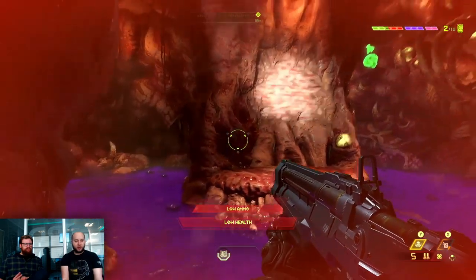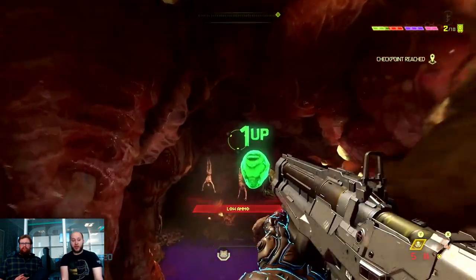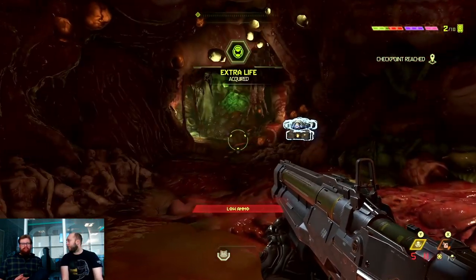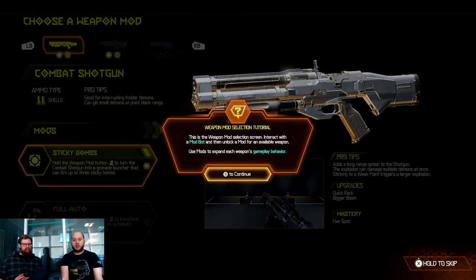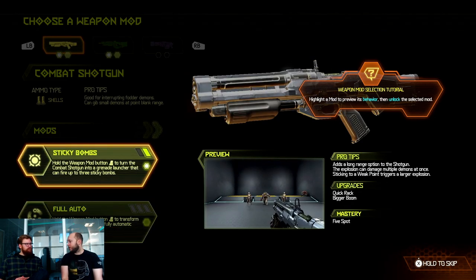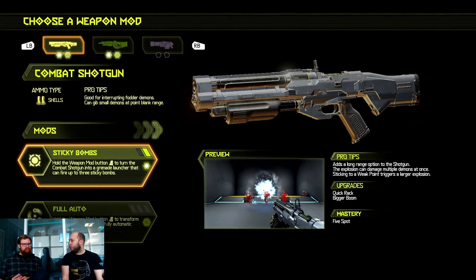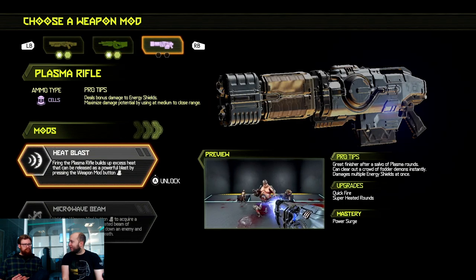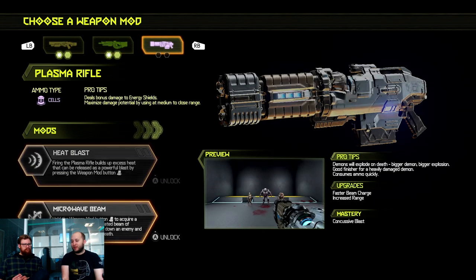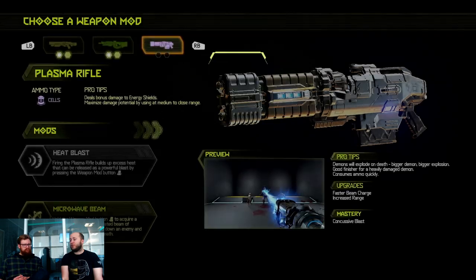Now you can see there's still the ability to climb walls - this is something they added. Combined with the double jump and the dash ability you unlock later, it makes movement much more fluid - even more fluid than the first game. You've got all sorts of ways to traverse the levels and it makes it incredibly satisfying to play.